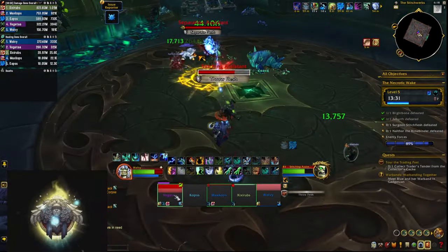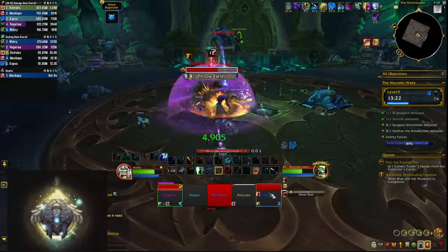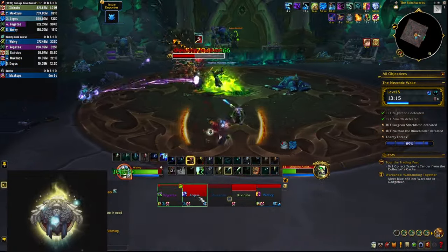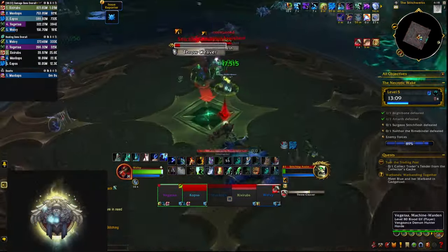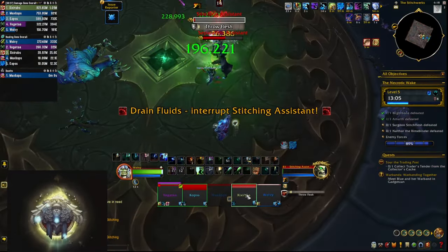Once you clear all the trash on the floor, a small gauntlet begins starting with two assistants. They have the Drain Fluids mechanic that you need to interrupt, and they also Throw Cleaver at people — the same red arrow mechanic where someone needs to soak. If you get that mechanic, aim it at the other assistant so they take the damage, but at the very least it should be your tank.